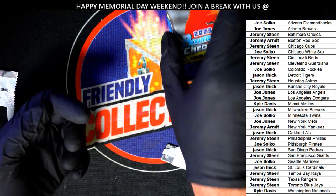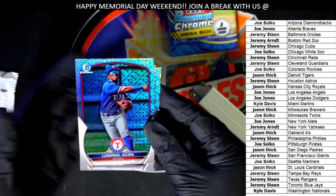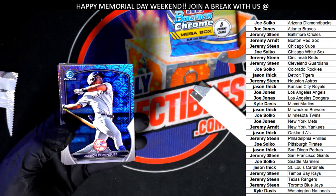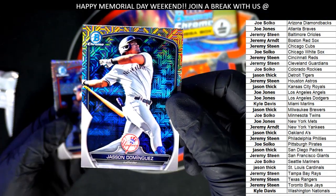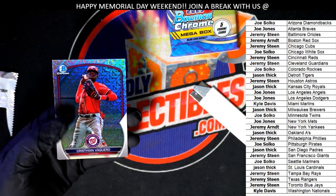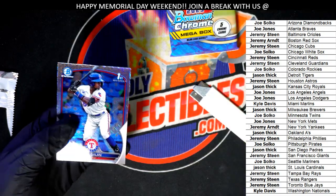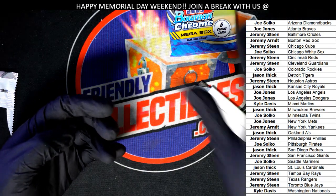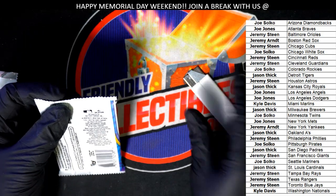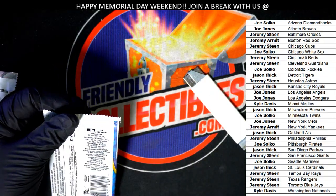Here we go — Mega Mojos. Dominguez — nice! Jasson Dominguez. Jace Jung for the Tigers. Vaccaro. Bowman first card. No parallels in that one — I mean, these are all parallels, but no color Mojo Refractors.